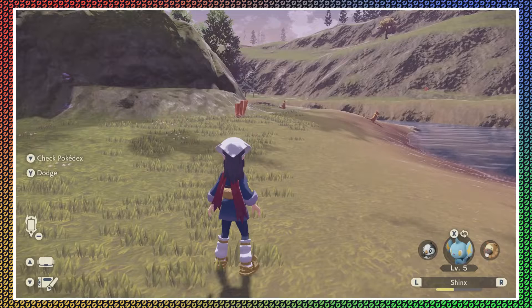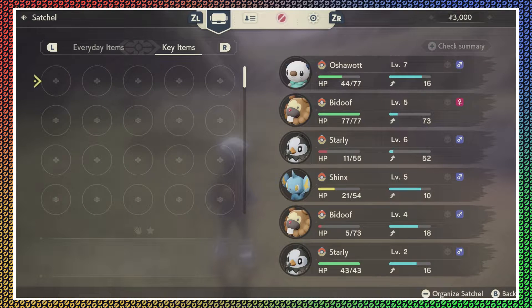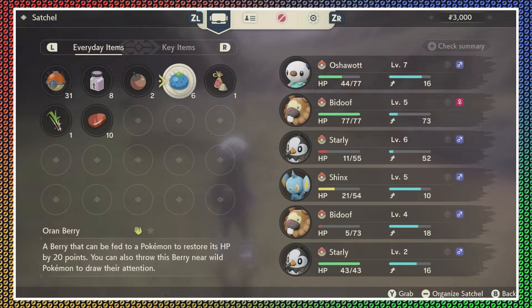I want to use — what button was it? Still new to this. Everyday items — let's see: Grit Dust. I can raise the effort level for one of the Pokemon's stats. It can be used to raise effort levels only up to level three. I don't know when I got that.